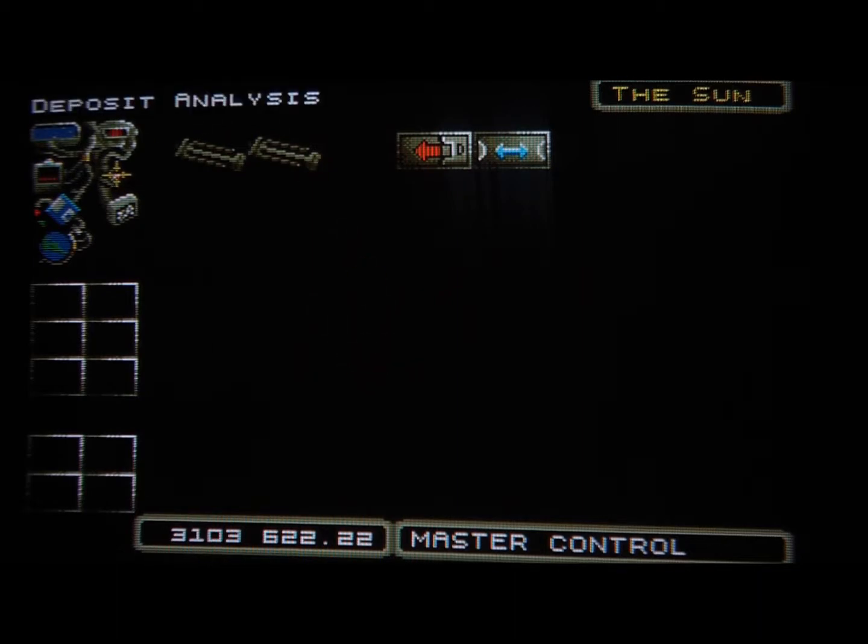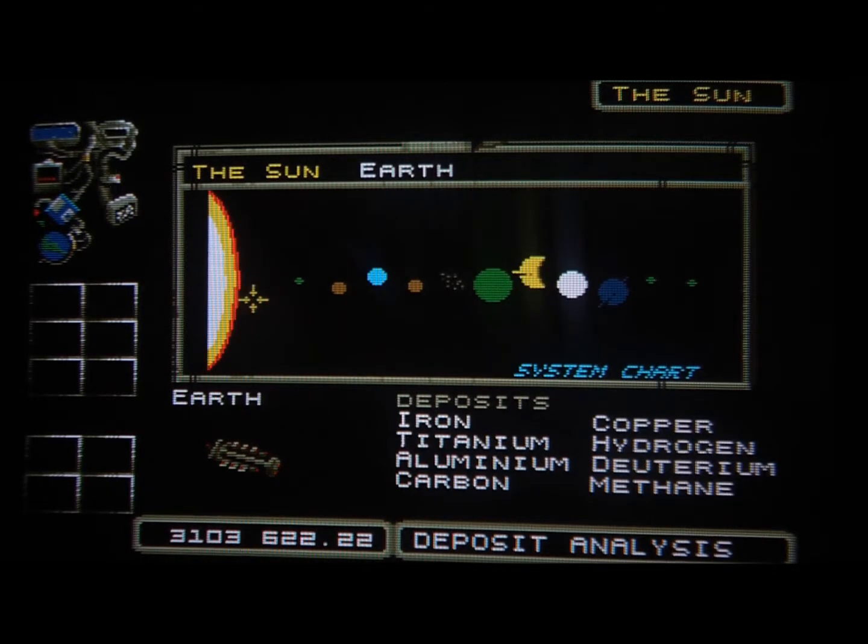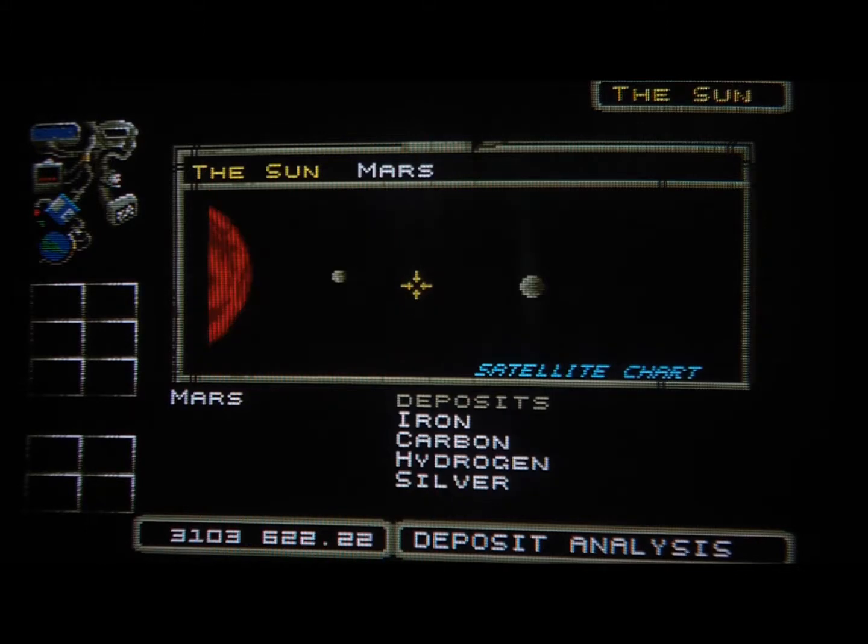You can take a look at this deposit analysis button here. You can compare the kind of deposits that you get from various planets. For example, from Mars you could get silver, iron, carbon and hydrogen. And only silver is a rare mineral of those, so this is not very impressive.